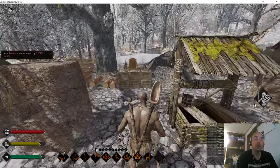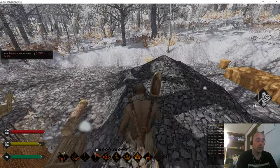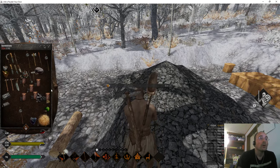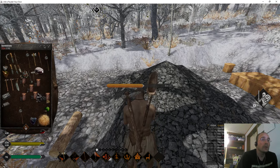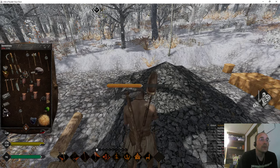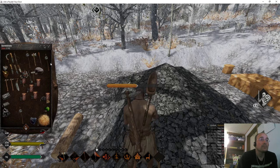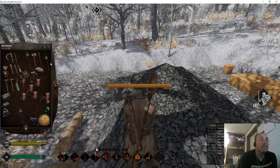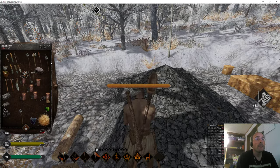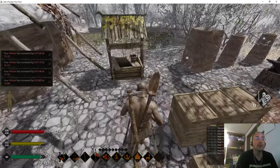We're going to come over here. We've got 120, which means we can drop four piles of stone. So we're going to drop four piles — it'll leave us an excess of four, which is good. That's not too much to have to carry. One more stack. We're still burdened — that's okay, that's because we have the iron on.